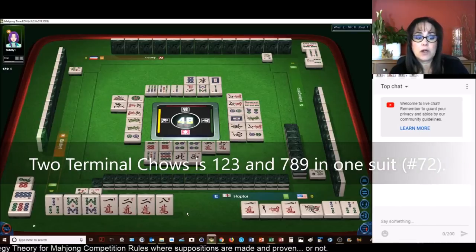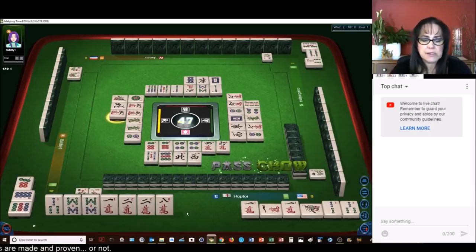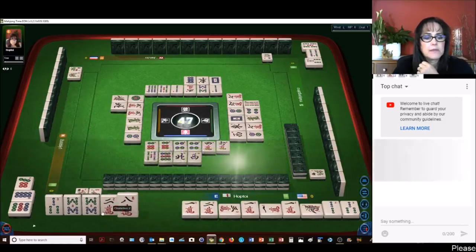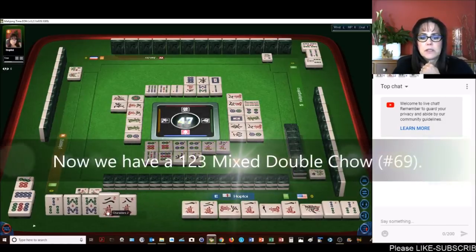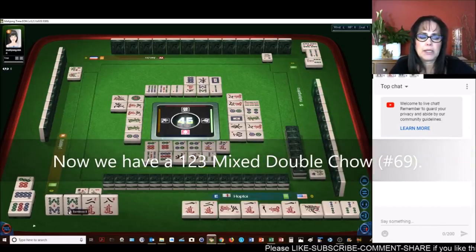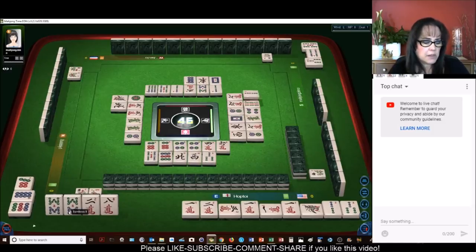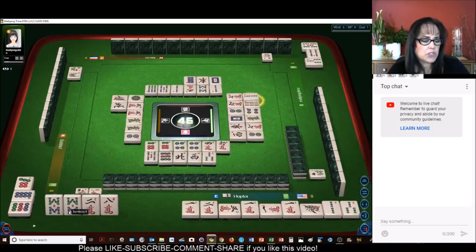We need another terminal chow. Three terminal chows — is that? Three characters. We're going to chow. And then we can get rid of one, two, three, one, two, three. Let's get rid of the three bam. Now we need nine bams and seven bams. Two bamboos — is there three terminal chows?